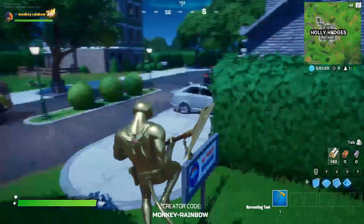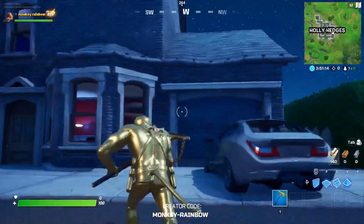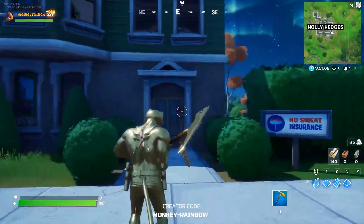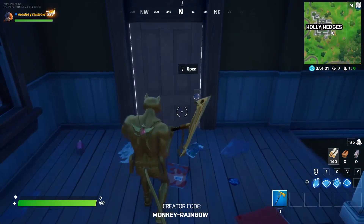We're looking for number seven and number eight. Don't go inside that house — there's nothing in there, so don't waste your time going in there. There are two teddy bears inside this house, which are numbers seven and eight.